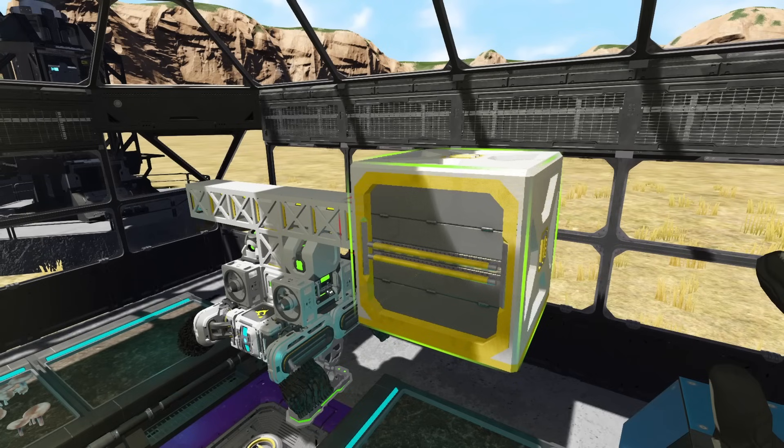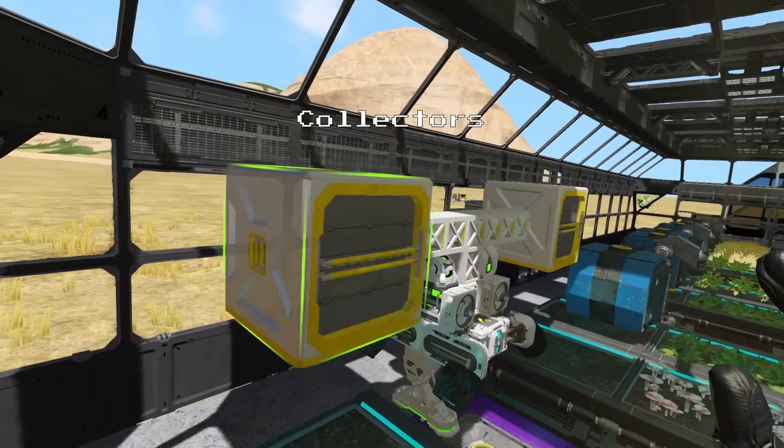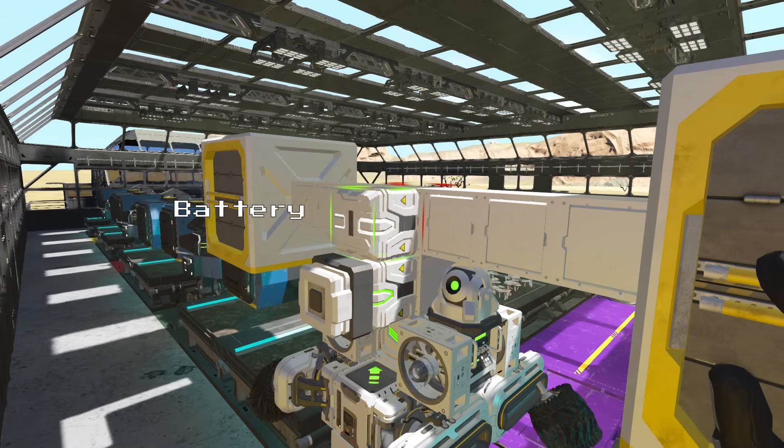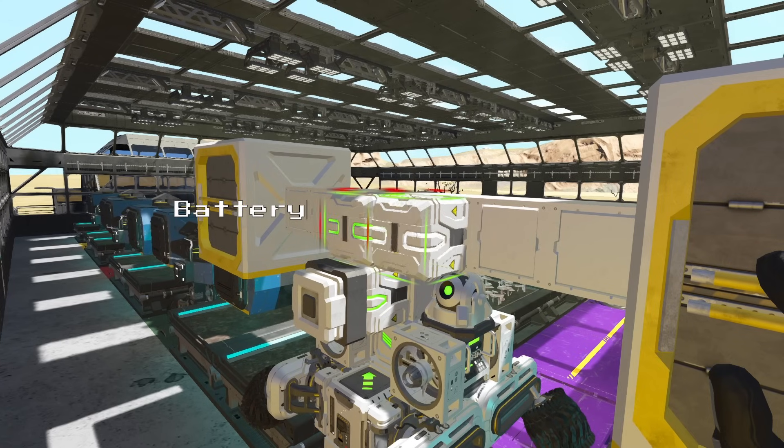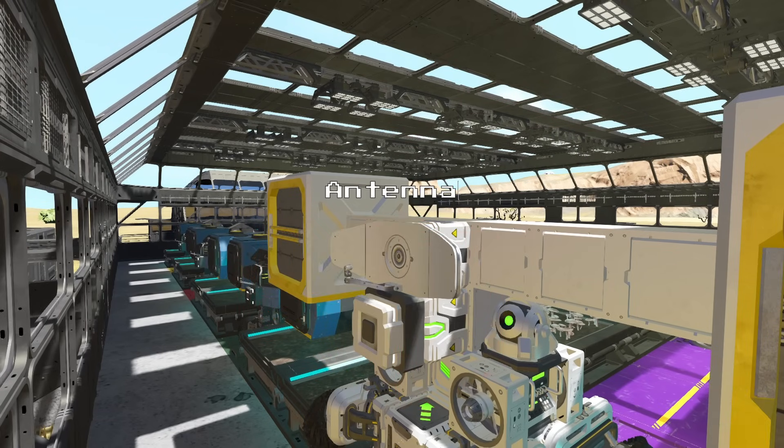On the end of each conveyor line we can place a collector facing downwards towards the farm plots. Next we can place one more battery at the back of the robot on top of the other one, and then finally we can place an antenna block on the back of the robot so we can connect up to it and set up its AI programming.